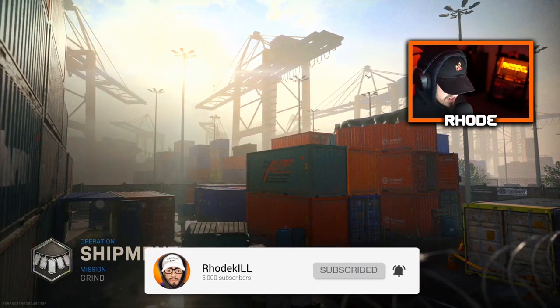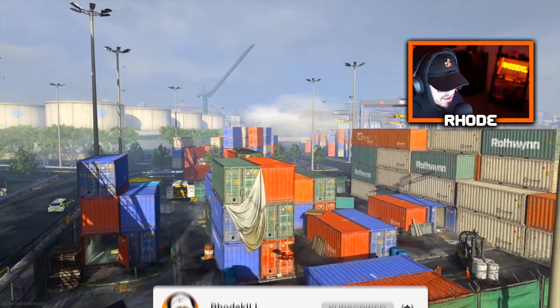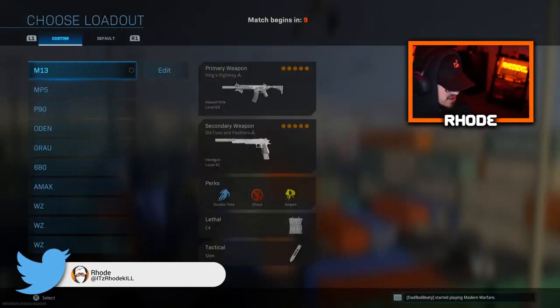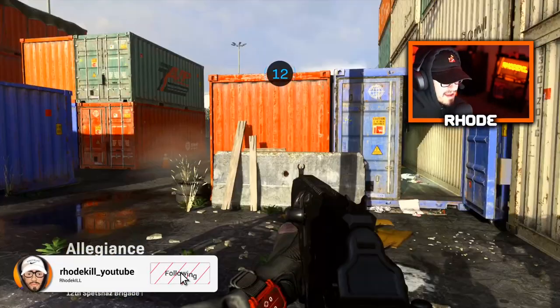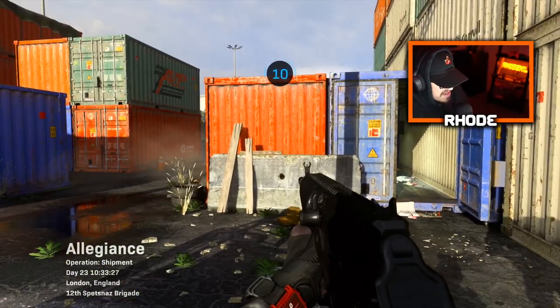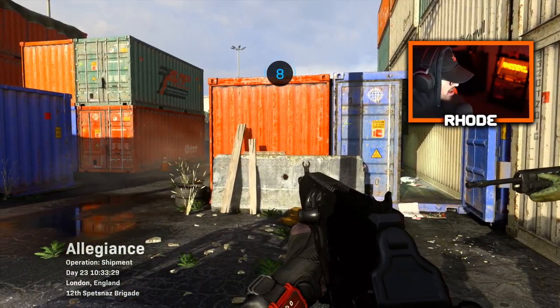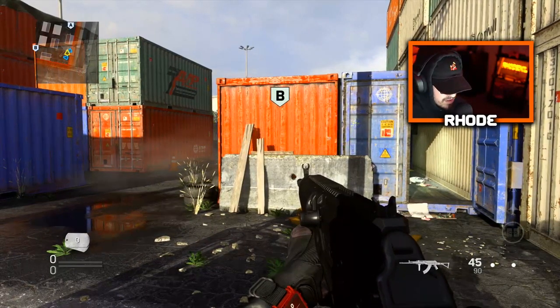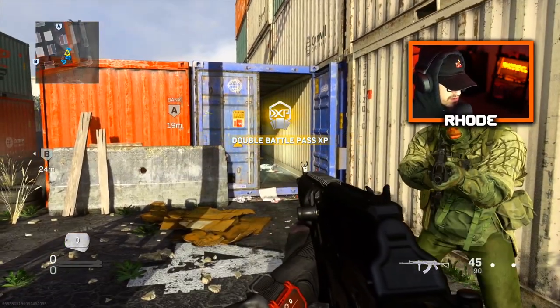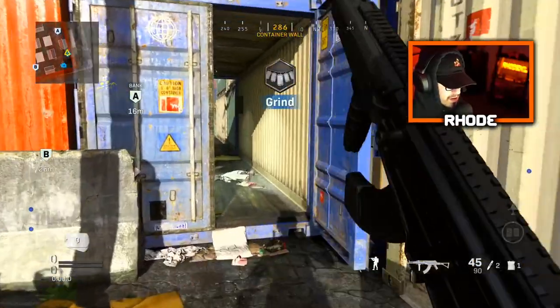What it do baby, back with another video! Today we're using the Shadow Realm AMAX that drops in the bundle with the MP5 — they're both Shadow tracers. They don't look great, not gonna lie, but the tracer rounds look amazing. We're playing Grind, so I doubt we're gonna drop a nuke, but we'll see if my teammates play it right.